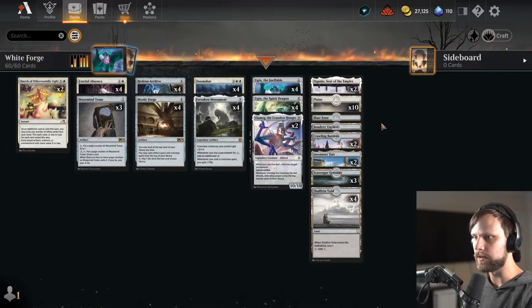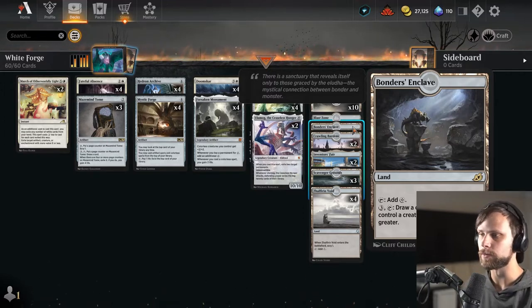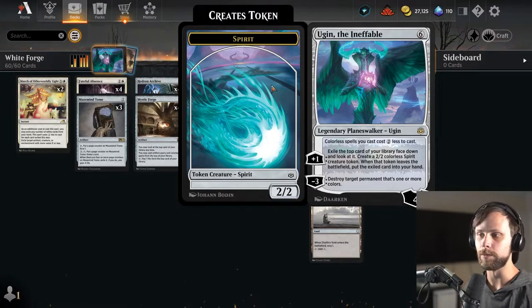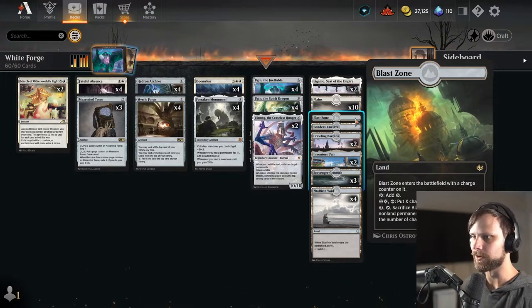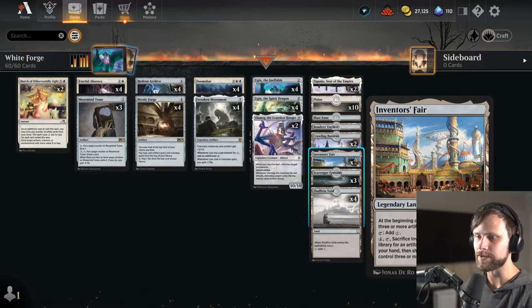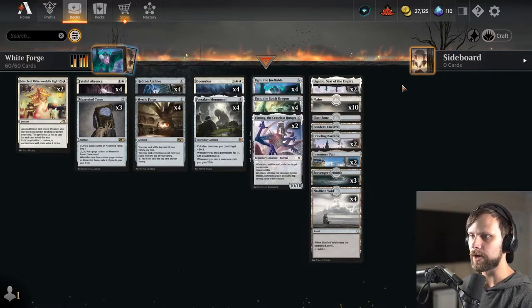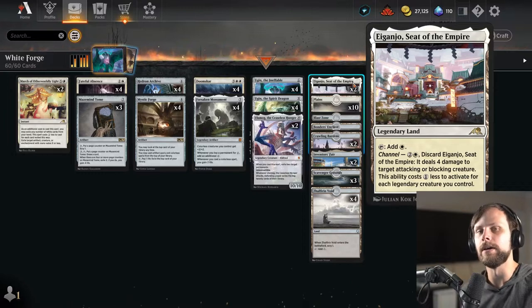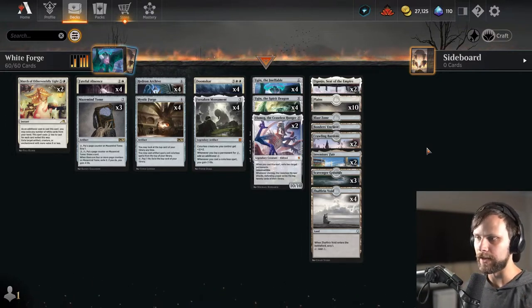In the lands section: Bonders' Enclave gives us the ability to draw a card if we control a creature with power 4 or greater. Forsaken Monument gives plus 2 plus 2, and Ugin the Ineffable puts out a 2/2 that gets that buff, making it a 4/4 — so we can draw a card. Blast Zone deals with low-cost stuff. Crawling Barrens is an alternate win condition. Inventor's Fair fetches an artifact and gains life. Scavenger Grounds handles graveyards. We have 12 white sources for the removal package, plus Eiganjo to deal with attackers and blockers.